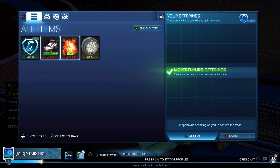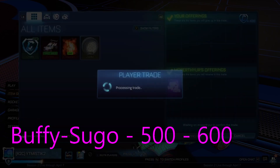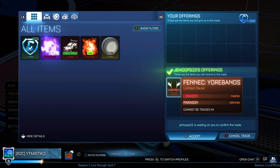Here we're buying a Buffy Sugo for 400 credits — it's worth 500 to 600. We actually had a guy that bought the Buffy Sugo and the Lime Standard in one go, which was kind of lucky just to get rid of both items at once. I think that's the next trade.